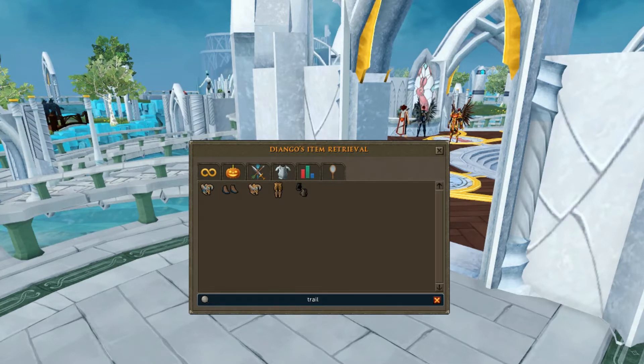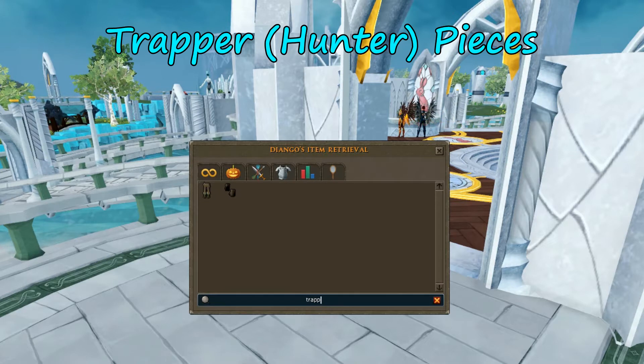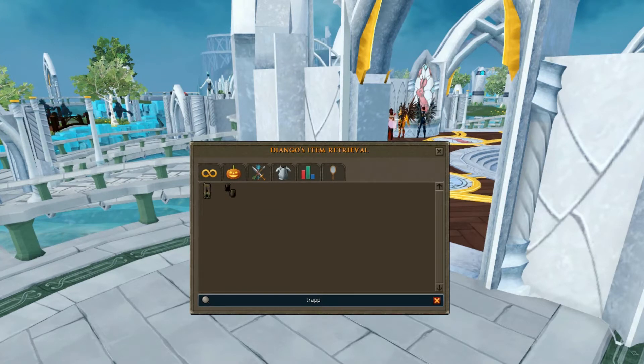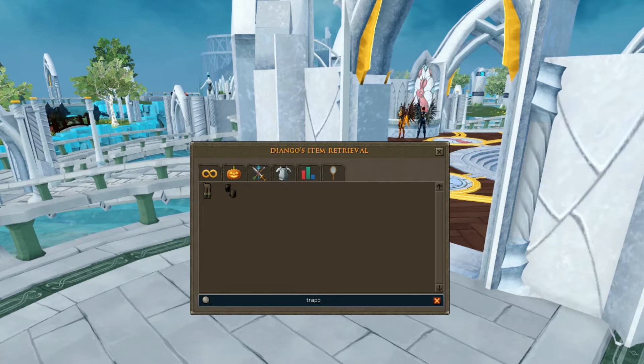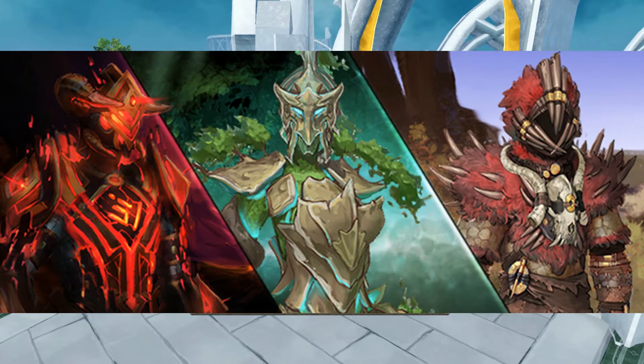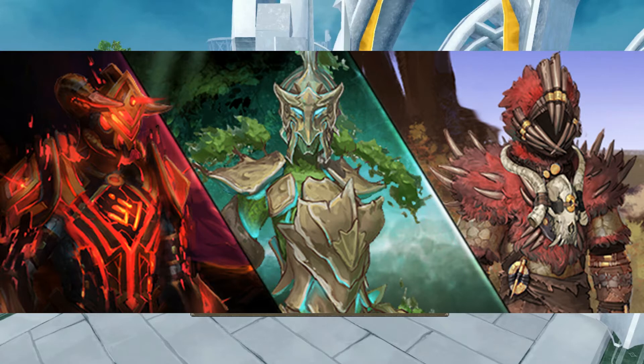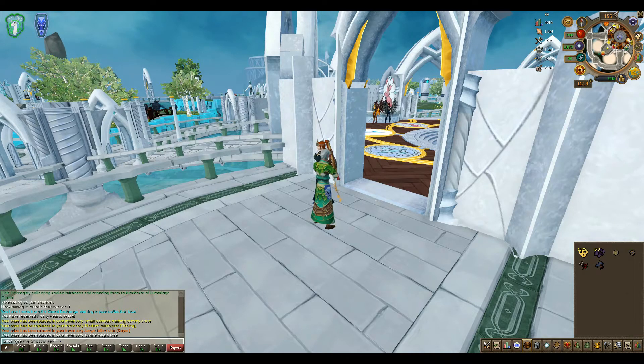Then the hunter outfit is called Trapper. I have even less — I have the jungle leg guards and the jungle arms. So those are the three sets: Trailblazer, Sentinel, and Trapper. If I get the full outfits of the oaken, willow, and maple sentinel outfits, they can be combined into an elite outfit called Nature Sentinel. There's also a warped Gorigan Trailblazer and a volcanic Trapper outfit — I'd like to see that. I wonder if it has a volcanic emote or effect.